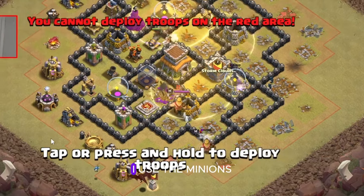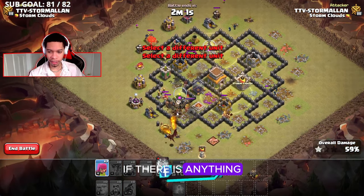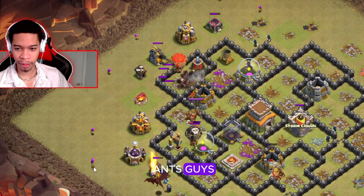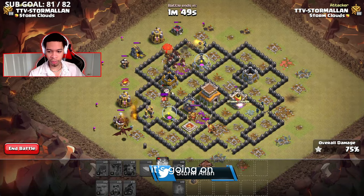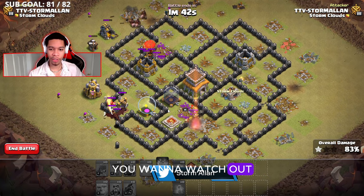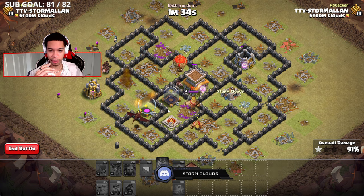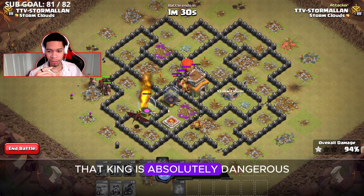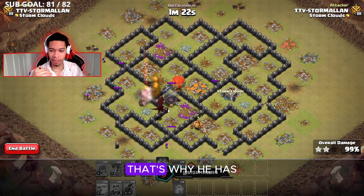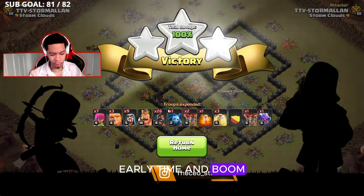I wasted all three heals. Sending out my CC troops — I use minions to do cleanup. Sending a balloon on the opposite side away from the air sweeper, using archers to clean up the opposite side. Those hogs will run through and destroy the base. Watch out for splash damage, giant bombs — they eliminate hogs like crazy. Also watch out for the enemy king; that king is absolutely dangerous. But we do wipe this base with no skill — that's why it comes in at number one. Anyone can use this army, and just like that, early time and boom goes the dynamite.